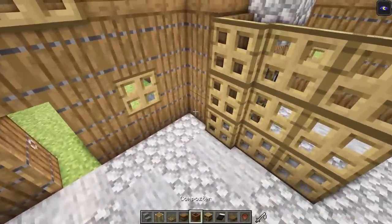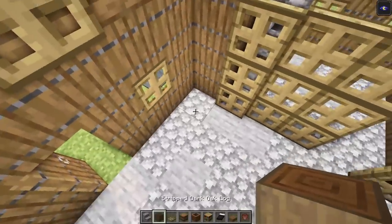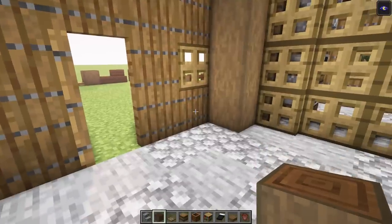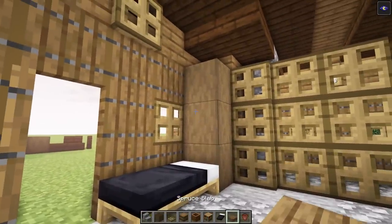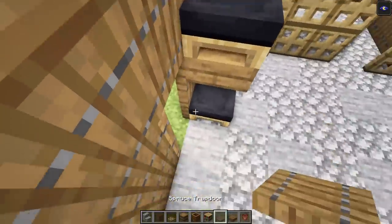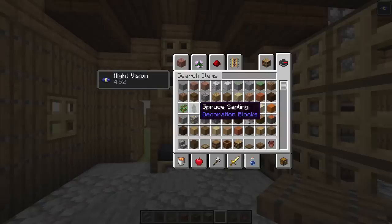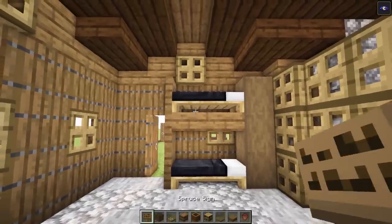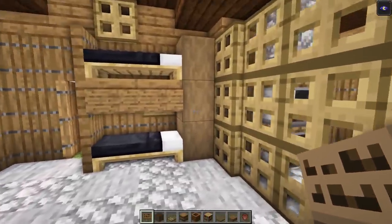Back here let's do an awesome little bed design. Get a log and go up one, two, and three. Then drop a bed right here. Get a slab: one and two with slabs here, then put another bed on top. Add trap doors: one, two, and three, dropping those up. Then grab some spruce signs and put them here: one and two — that looks really awesome.